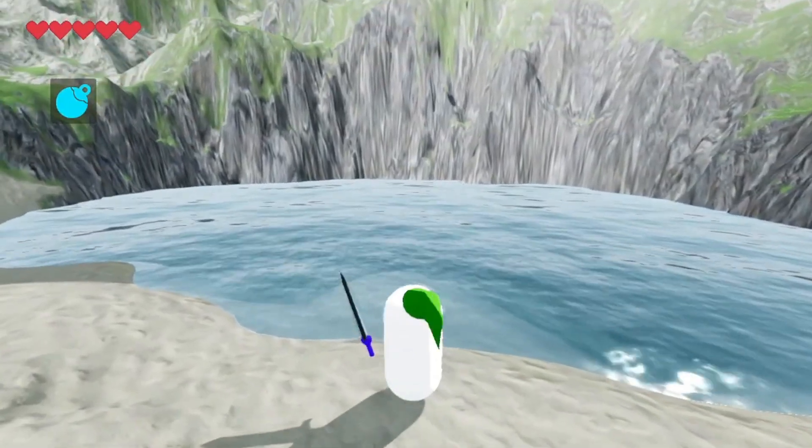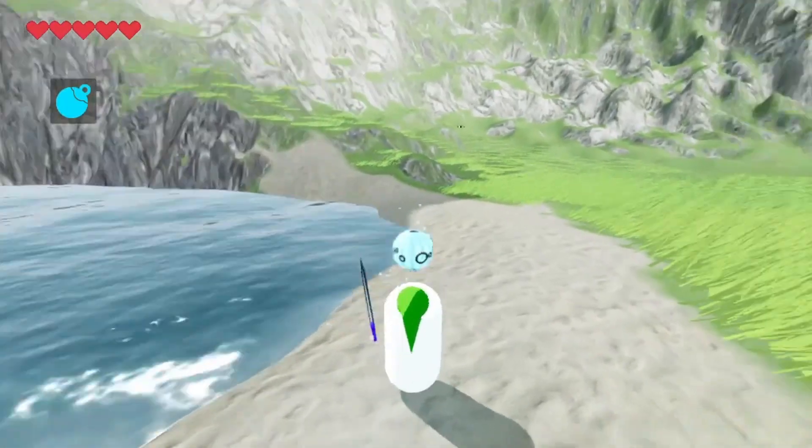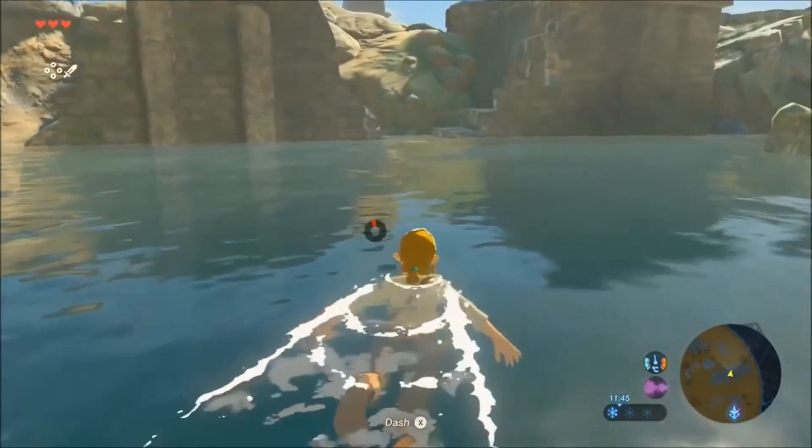The water is yet another shader — it's depth fading with normal maps and a little bit of a wide border. The only thing left for the water is to make really cool splash effects like how they are in Breath of the Wild.